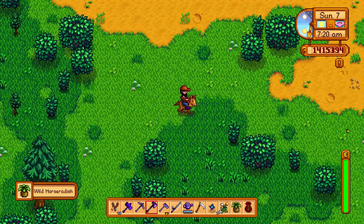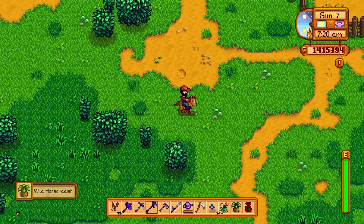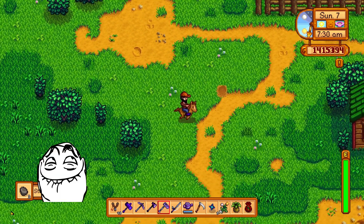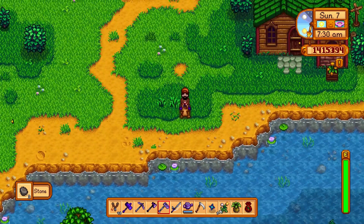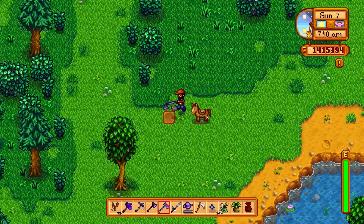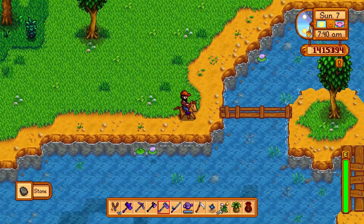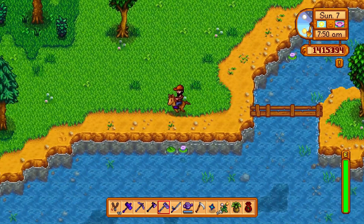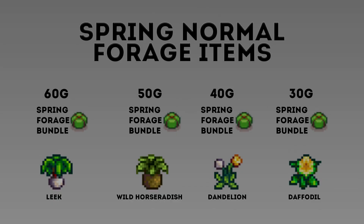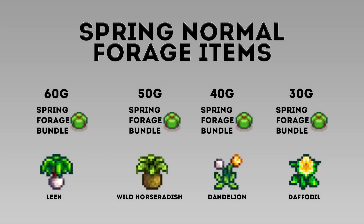Normal, ordinary, general forage is what most people think of when talking about foraging. Along the way, use your hoe to dig up earthworms — this gets you assorted building materials and, most importantly, artifacts for the museum. So carry your hoe when foraging. Our normal spring forage in descending order of value is: leek, wild horseradish, dandelion, and daffodil.